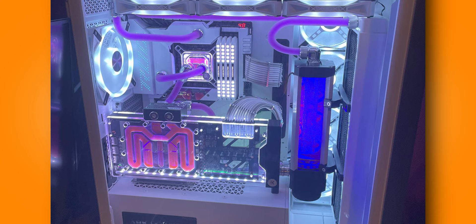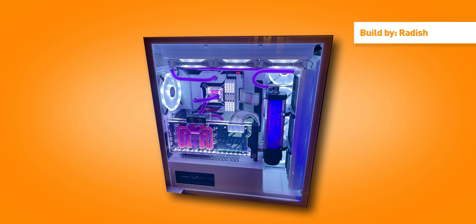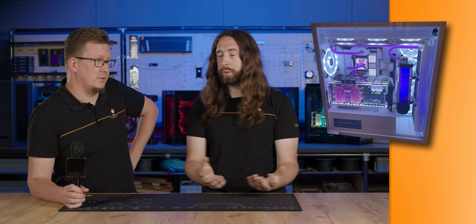Maybe one day he'd think about using the Velocity and the VRM bridge — it would clean up the tubes a bit. But it's a Magnitude, and the tube runs do hurt it a little. That said, it's a nice combination of hardware; the Magnitude sits well with the Vector 2. The RAM is really working well. Good balance of light — not all bright in one place. Great success.